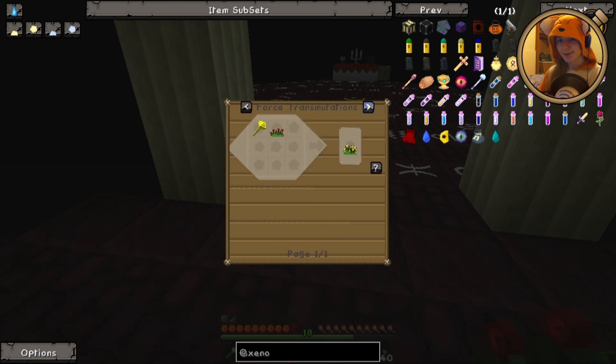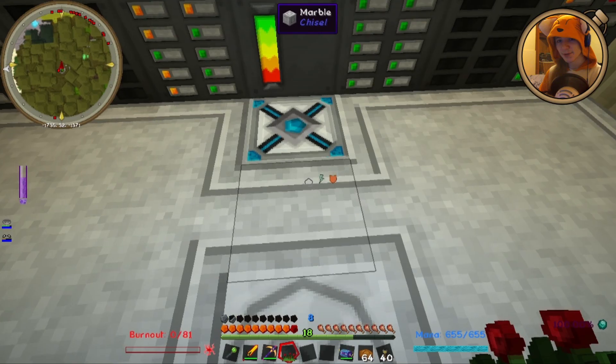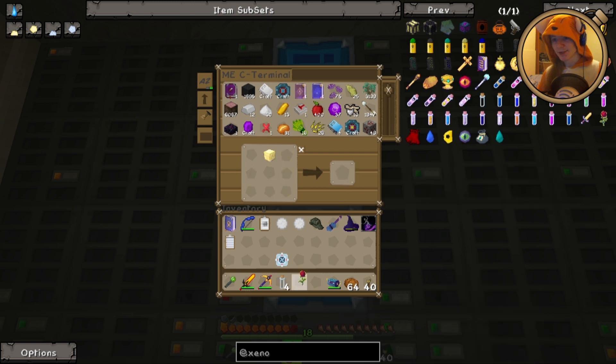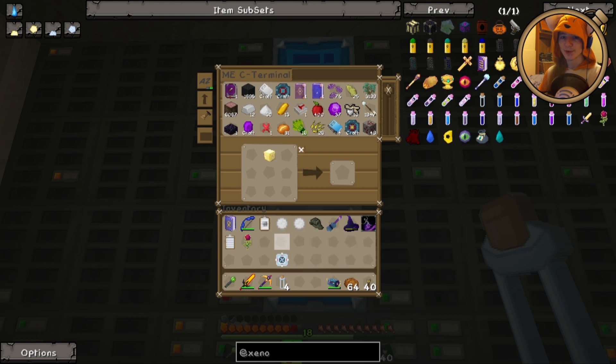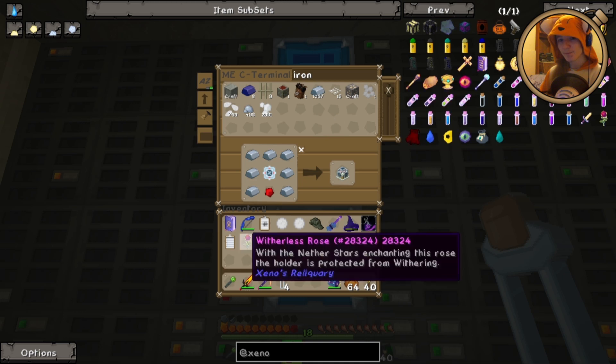I wonder whether this is not a Rose equivalent then. The Witherless Rose does exactly what it says on the tin — as long as it's in my inventory, I cannot get the Wither effect. I don't expect it to come up too often, because the only things that give it are the Wither and Wither Skeletons, all of which do not care in the least about us. But if you were to combine very strong Withering with very strong poison, you might have a chance of killing me. Not anymore.